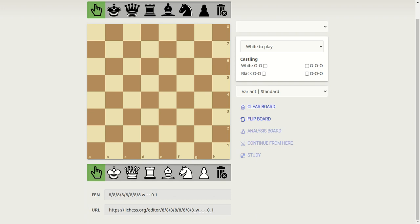The board is 8 by 8 — 1, 2, 3, 4, 5, 6, 7, 8, and 1, 2, 3, 4, 5, 6, 7, 8 — and it's 64 squares in total. It's a grid of 64.